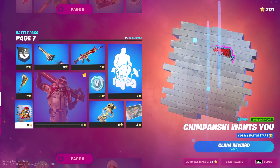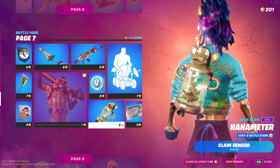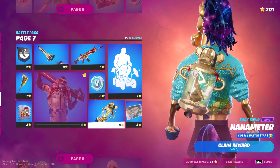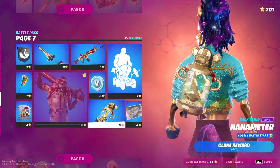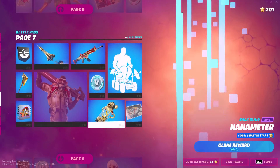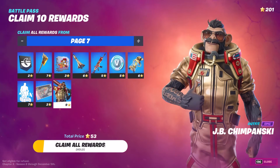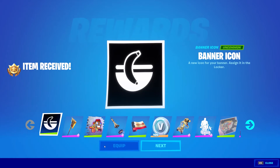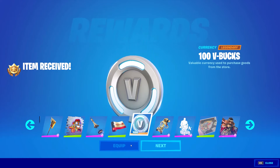That back bling looks cool. A spray - it looks cool - it's basic with a golden banana. Wait, is that Pilly? Is Pilly gonna be Superman? I forgot to claim it. I'm still gonna be Superman and some more B-bucks, a banner icon. Next, next, next, next - can I equip the B-bucks? Let me equip the B-bucks.